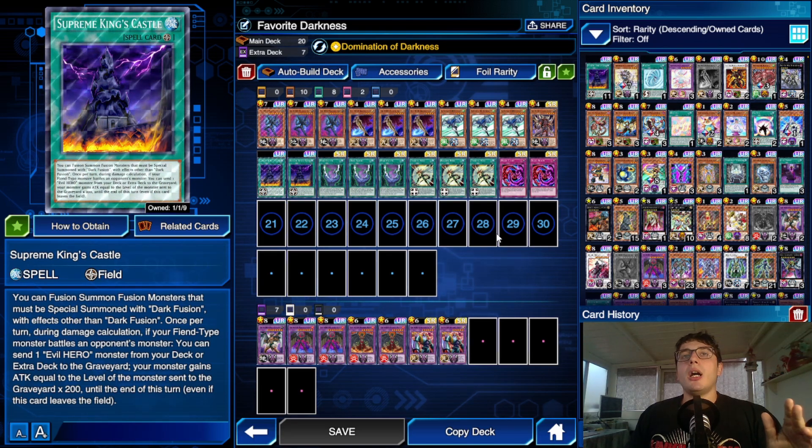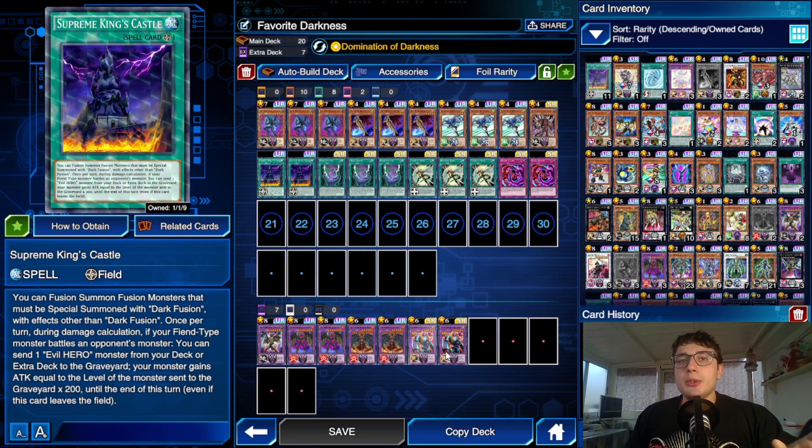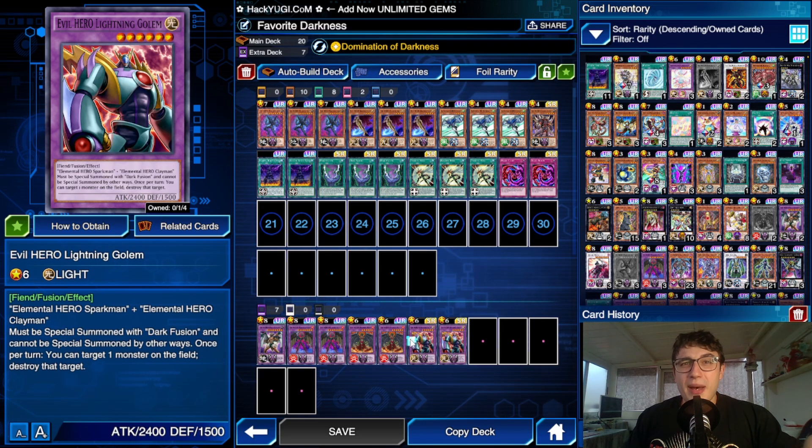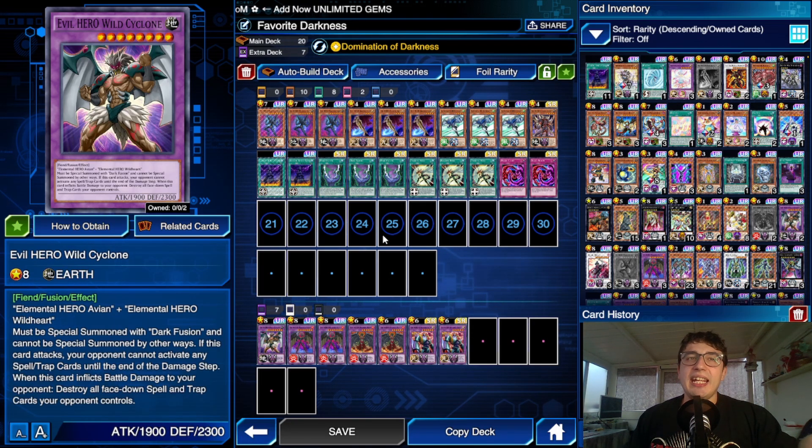So a couple of copies — what happens now? The main combo is to bring out this guy, but we all know these Evil Heroes have two problems. The first problem is that they have low stats: 2100 is pretty bad, 2400 is a little bit better but still bad, and 1900 — it's better not to say anything. They're pretty weak.